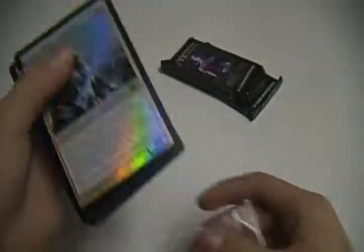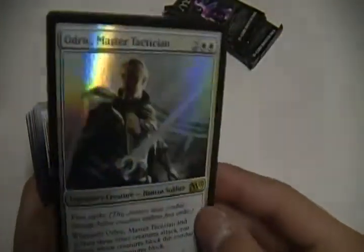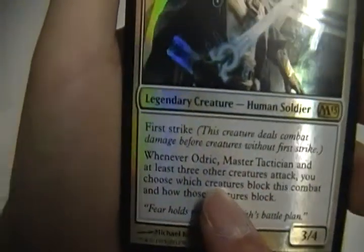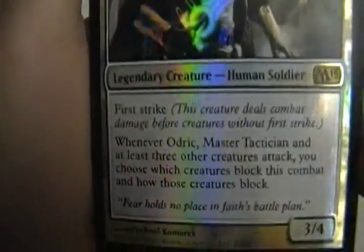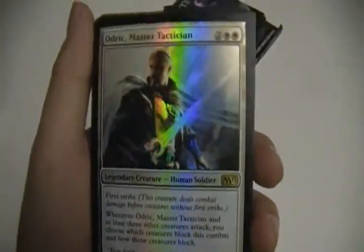Let's go ahead and get started with the deck. We have our shiny foil Odrick — I really like the foil on this one, it looks really good. It's a 3/4 for four mana — two generic, two white — with first strike. Whenever Odrick and at least three other creatures attack, you choose which creatures block this combat and how those creatures block. Very, very cool.